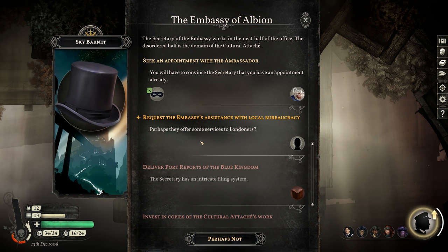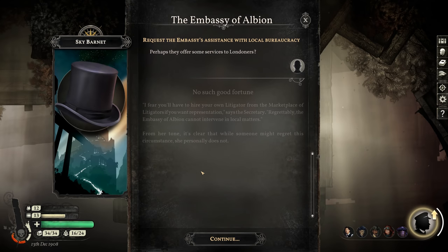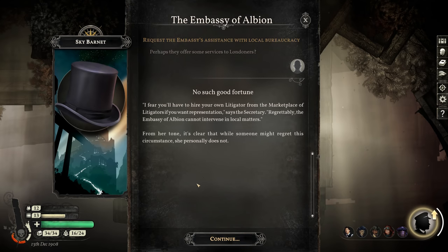Requesting the embassy's assistance with local bureaucracy: I fear you'll have to hire your own litigator from the marketplace if you want representation, says the secretary. Regrettably, the Embassy of Albion cannot intervene in local matters. From her tone, it's clear that while someone might regret this circumstance, she personally does not.